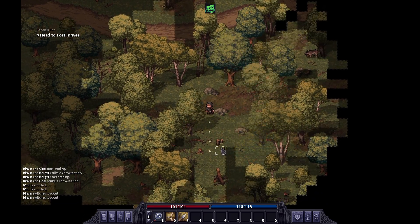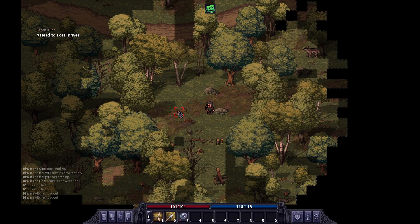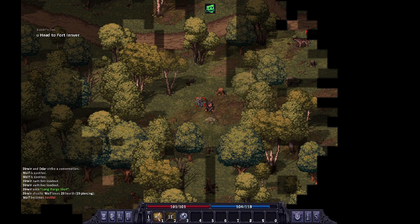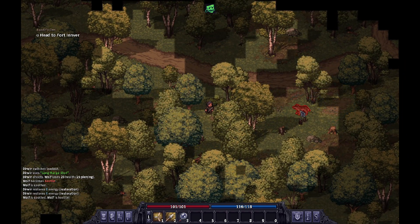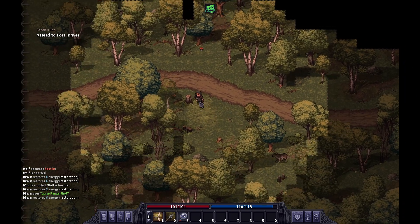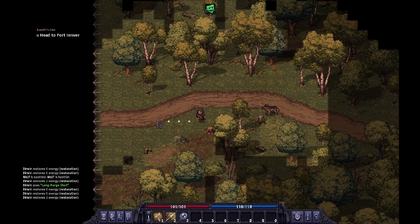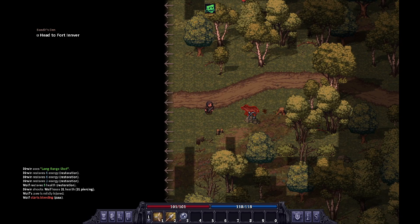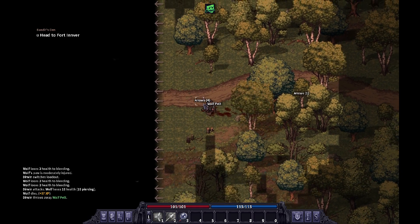Oh my goodness — wolves are blocking the path. Looks like I'm not going to be able to get any closer, so I'm going to see if I can shoot them from far away. Oh no, now they're both coming for me. This is exactly what happened in the last game. This is exactly why I didn't want to be a ranged character — holy crap. Oh lord, help me. Awesome, got him! Got him!